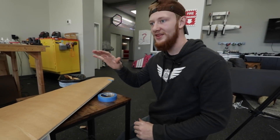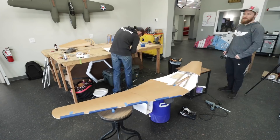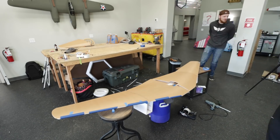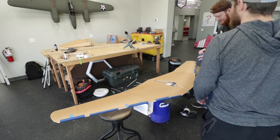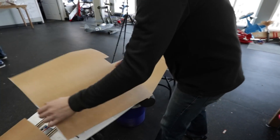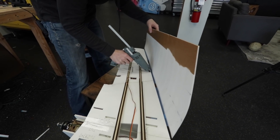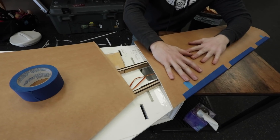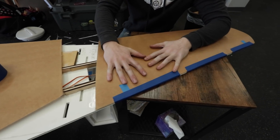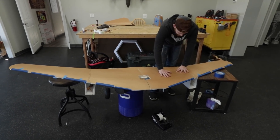We're putting the top wing panels on and as you can see we're using a lot of painter's tape — that just helps us keep things in line as helping hands. Once I put it on the leading edge, when I want to glue it I just rotate it up like a hinge, put glue on it, and then push it down. That way I don't have to worry about the leading edge and I can keep pressure on the downward wing.